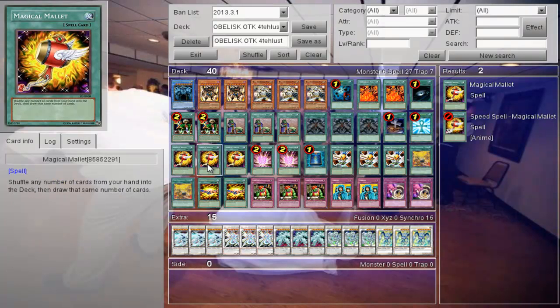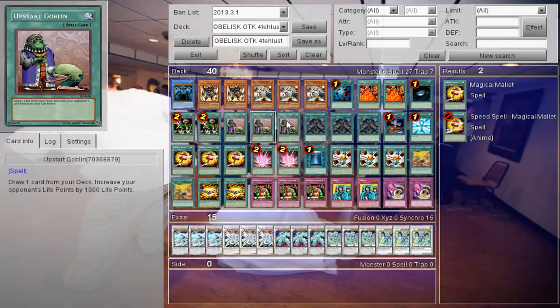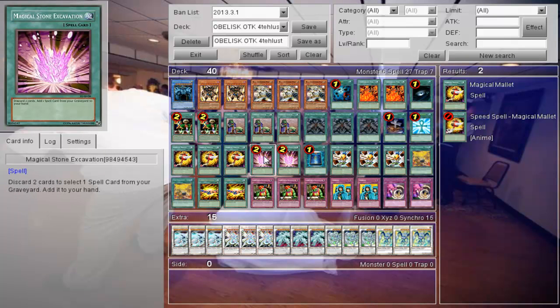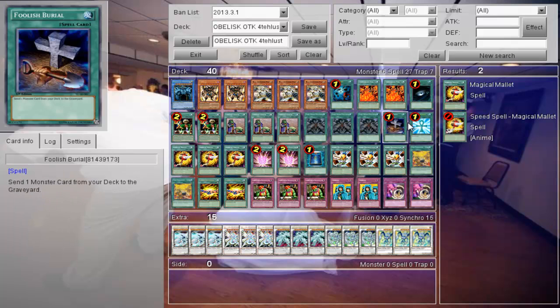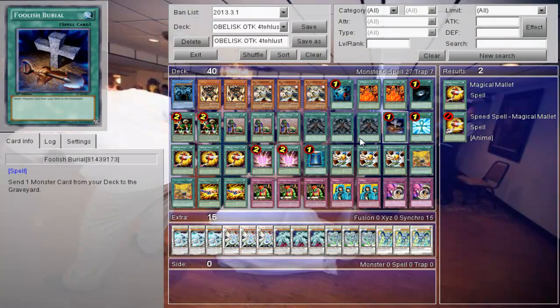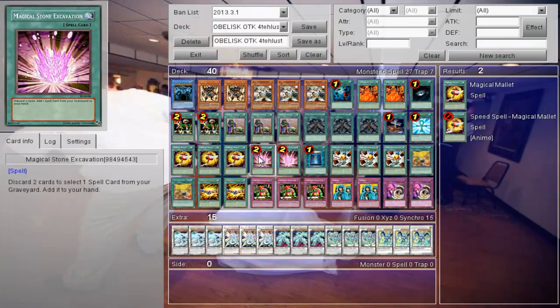Magical Ballot is a fantastic card to have in here because if you draw cards you don't need, you can just put them back in the deck and recycle. And if you need cards from the Graveyard, Magical Stone Excavation lets you discard two cards and select one spell card from your Graveyard to add to your hand. There are a lot of spells here, so that helps.